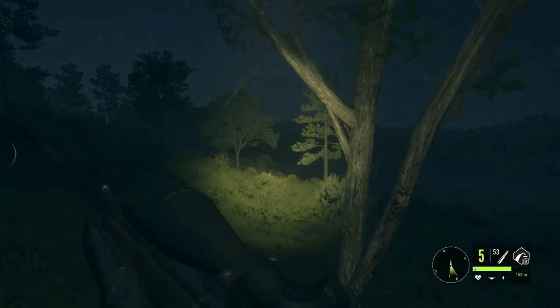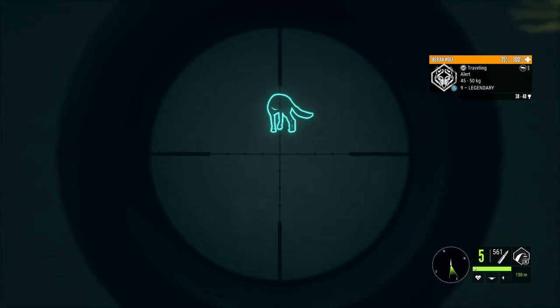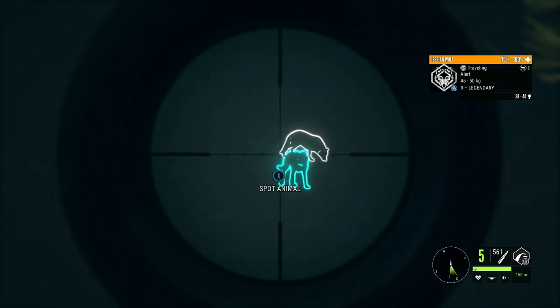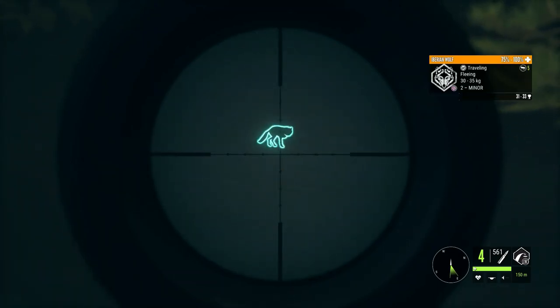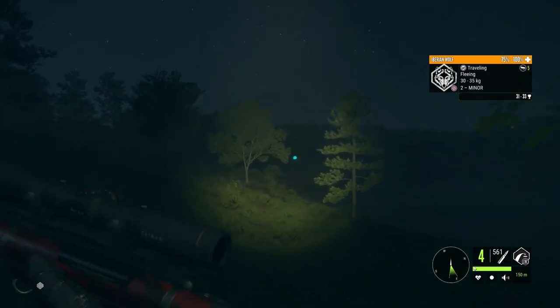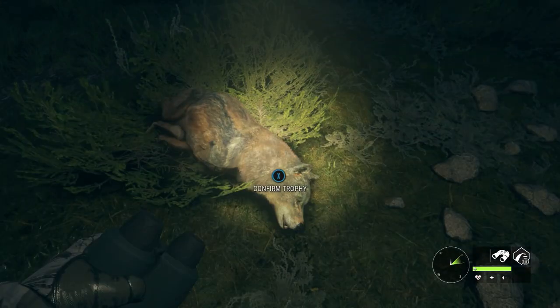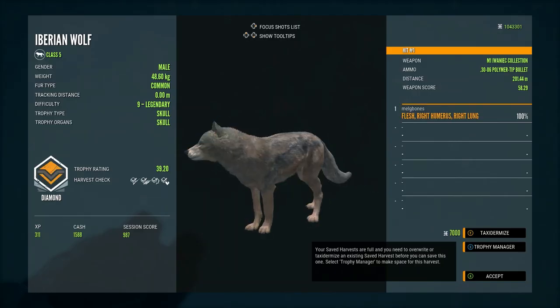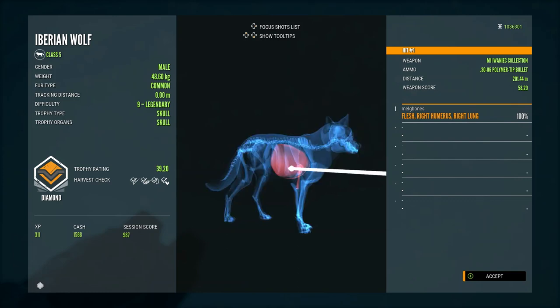Once again on a Quatro Calinus server, I had made a wild boar and Iberian wolf drink zone mainly to look for rares, but instead came across a 9-legendary Iberian wolf with an estimate of up to 40 — the maximum for these guys. I took the shot just as I lost the spotting outline, checked the hunting pressure, and he had gone down. He is a common fur type but a diamond at 39.20 — another very nice diamond from Quatro Calinus.